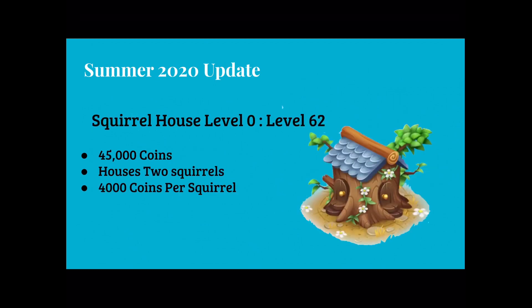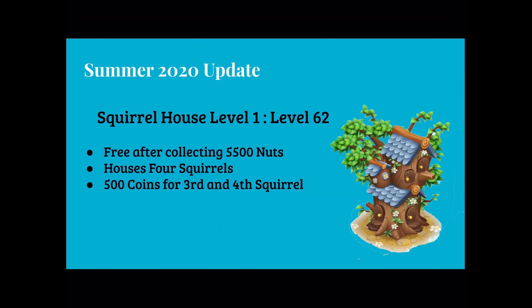Next we're going to be talking about our squirrel houses. The basic level 0 house is 45,000 coins, houses 2 squirrels, and costs 4,000 coins per squirrel. Level 1 is free after collecting 5,500 nuts.